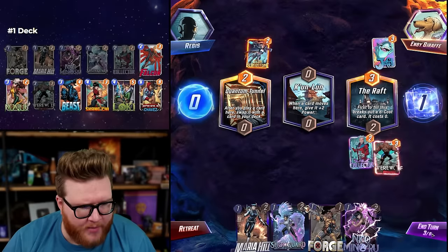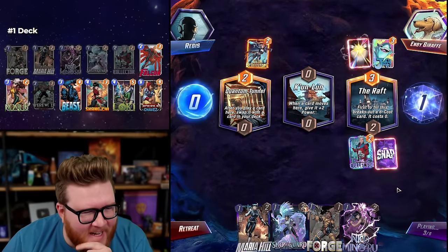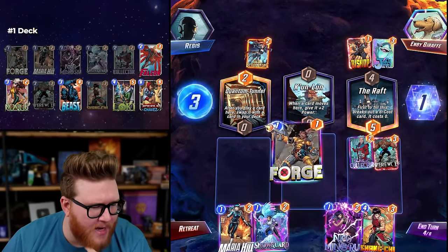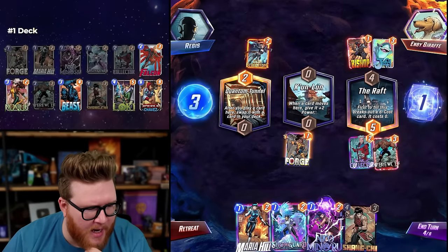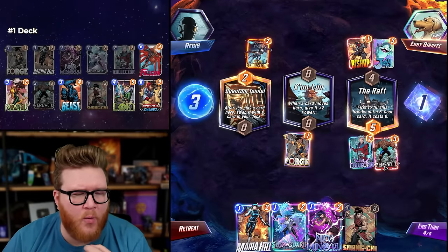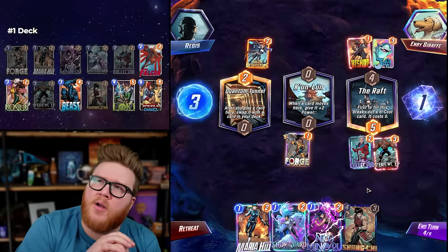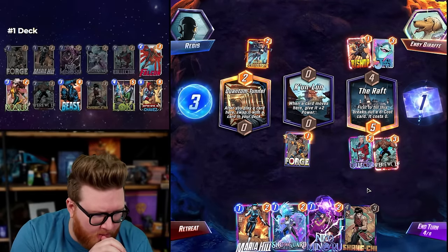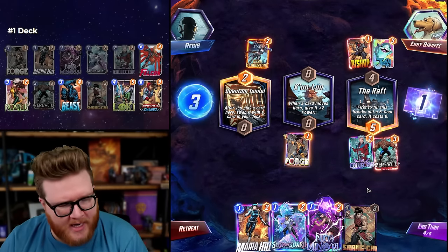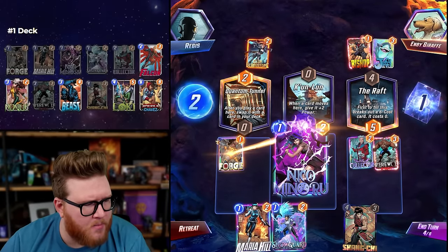We can definitely start Werewolf here — oh, Raft is so good too though. We actually have enough ones we can still bounce Werewolf over. Does Quantum Tunnel Werewolf by Night work? I don't think it does because Luke's Bar doesn't work — he has to be able to see the on-reveal card. If it's not there he'll try to move to deck or hand and obviously he can't do that.